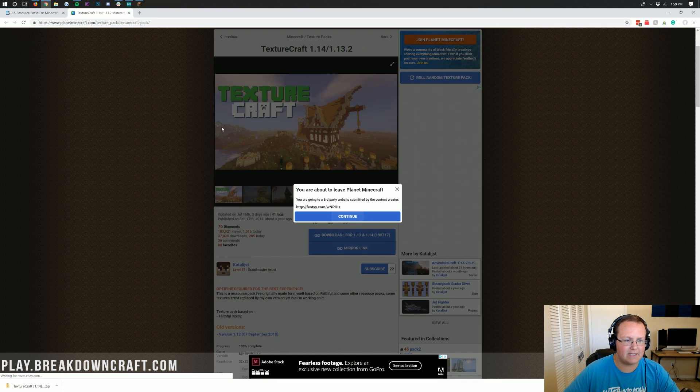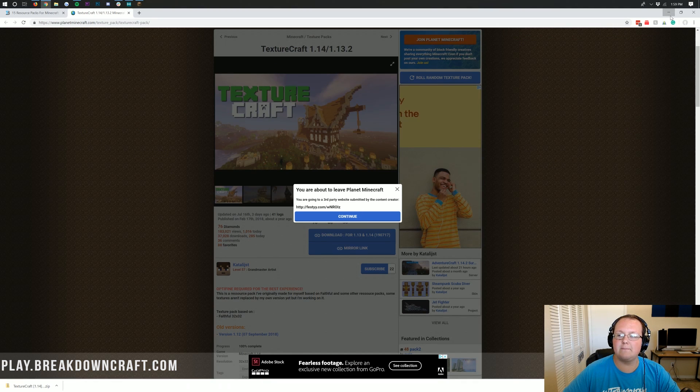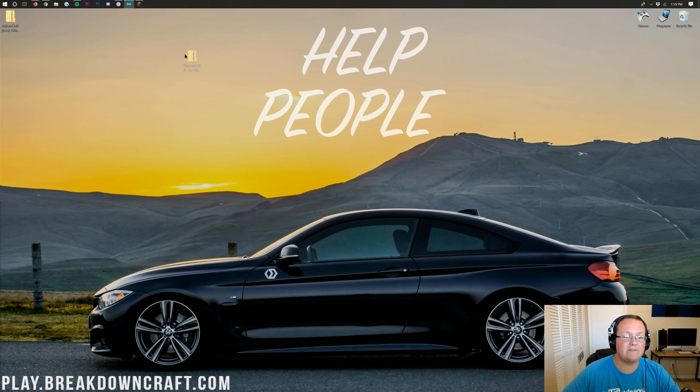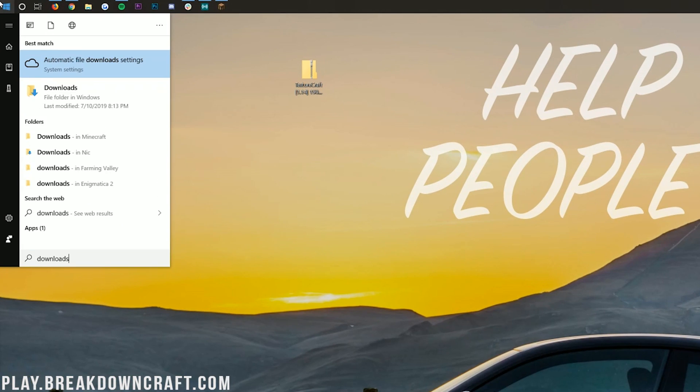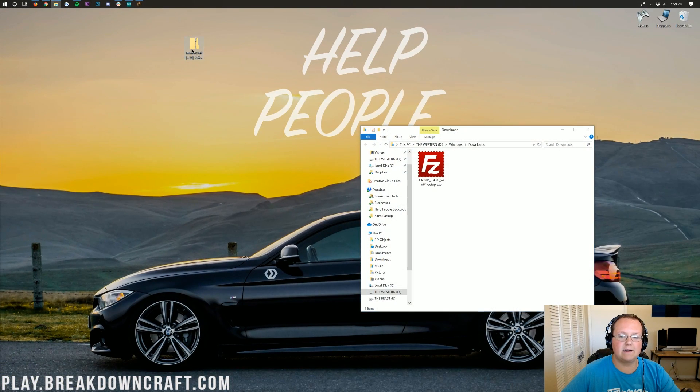Go ahead and close out of all that, and minimize your browser. Here on your desktop we do have TextureCraft. If it isn't on your desktop, click the Windows icon in the bottom left of your screen, then type in 'Downloads.' You'll find your Downloads folder in Windows — go ahead and click on that and you'll find TextureCraft in your Downloads folder. Drag it to your desktop just for ease of use.